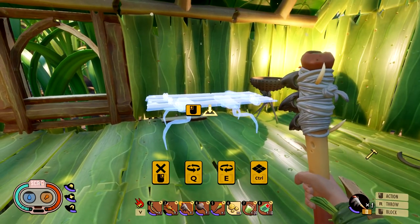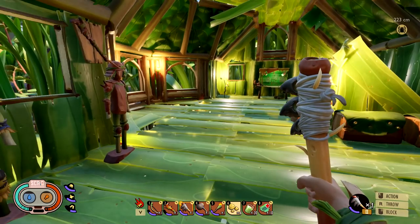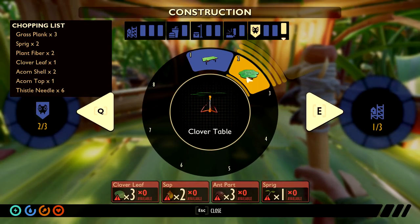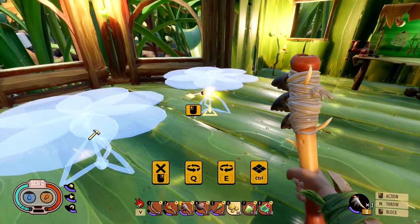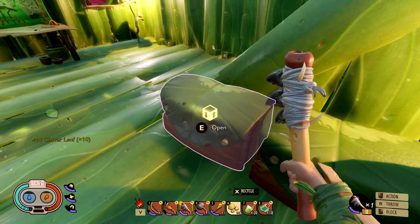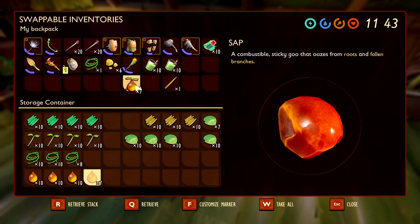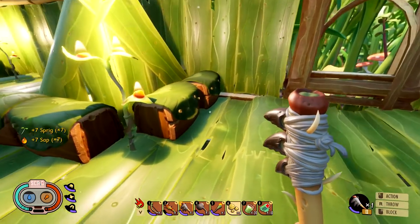The grass table is going to take acorn shells, planks, parts, and woven fiber - that's pretty expensive. Let's put the table over here next to this, I think that'd be a pretty good place. Oh, there's a clover table too! I want that - that's so awesome. Let's get some clover leaves in inventory, and then we need some sap and sprigs.